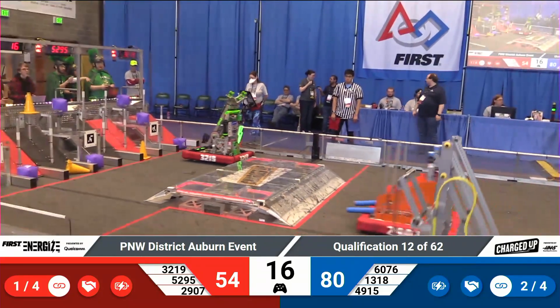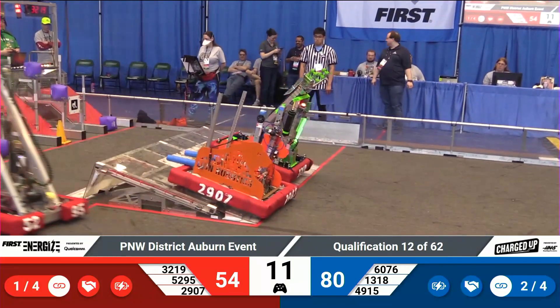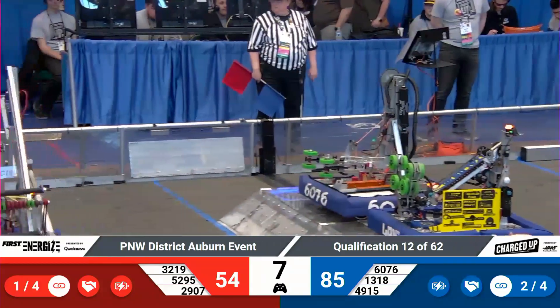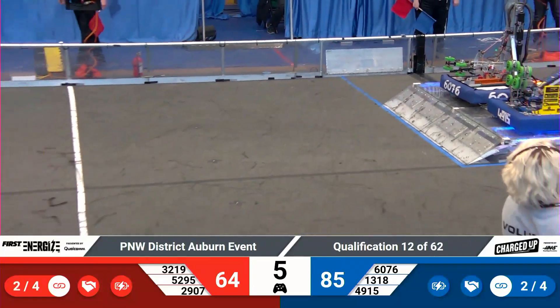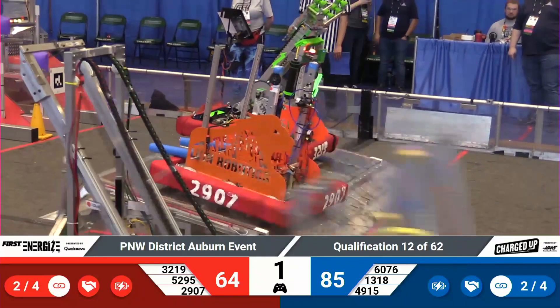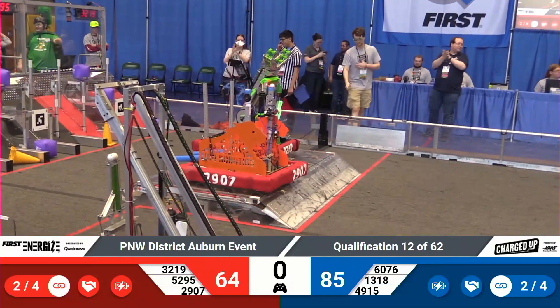Blue Alliance robots making their way onto the charge station, Red now doing the same. Here comes 13-18 with one more game piece. 32-19 and 29-07, the Auburn twins, trying to find their way onto the Red charge station. The Blue charge station is engaged, and as the final seconds tick away, 13-18 cannot make it back home.